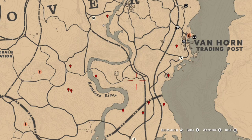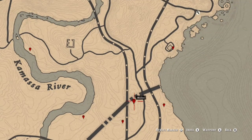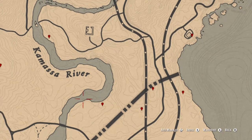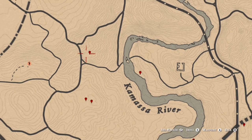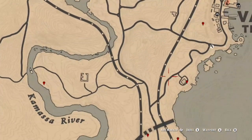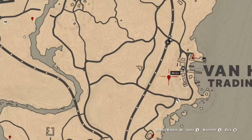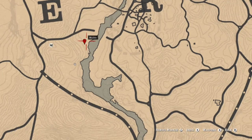These next locations can be used either for jewelry or just getting some extra XP and money. A lot of these items are going to be jewelry — the first two are jewelry, then we have an antique bottle at this abandoned camp. Jewelry on the coast, then the next two locations have an heirloom dig site followed by a piece of jewelry. We move up to an arrowhead and a piece of jewelry on the coast of Kamasa River, another piece of jewelry behind this house, and then a coin at this location to top it off.